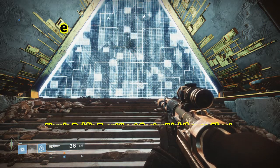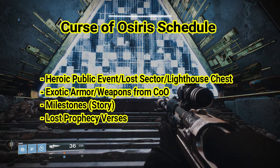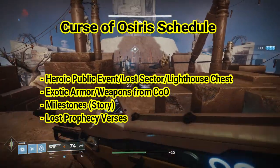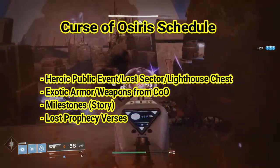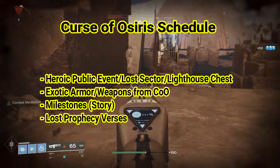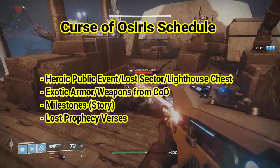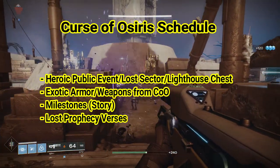I'm going to be covering some of these items in more depth throughout this week, so stay tuned to my channel. Tomorrow I will release the video for the hidden treasure chest in the Lighthouse, how to trigger the heroic public event on Mercury, and how to find the Lost Sector — all in one video. The following day I'm going to be covering armor and weapons as well as milestone activities. And then on Friday I will be covering the Lost Prophecy Verses. I'm trying to release one of these videos every day for you to continue your progress throughout the week.